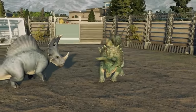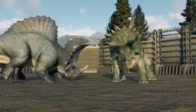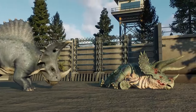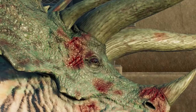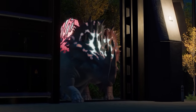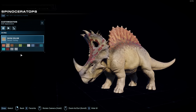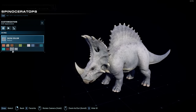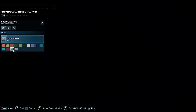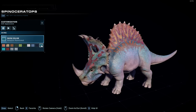Surprise! Oh! I'm so sorry! Dang, that's good! Wow! Here we have the Spinoceratops in the Species Viewer. We have the Angel skin and the slightly darker Rebel skin. Wow. I'm very... wow.